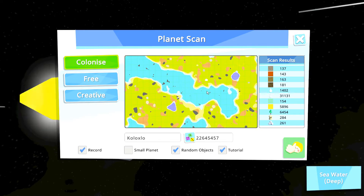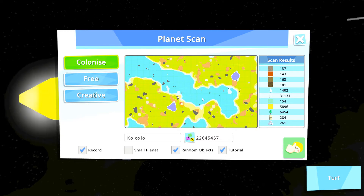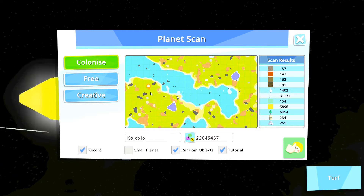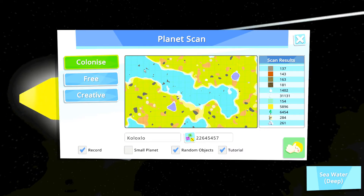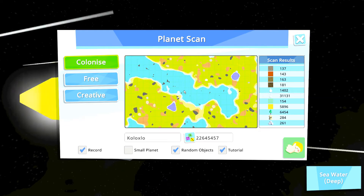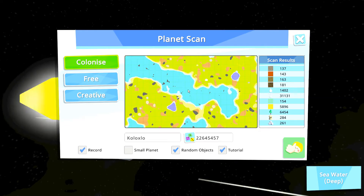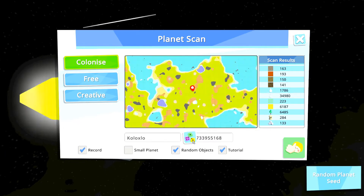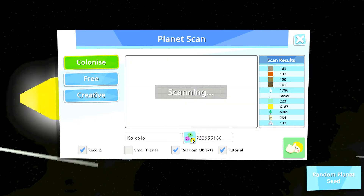What is wrong with this map currently? Your main land masses, which is this area over here and this area over here, are broken by this piece of water. So this is not the ideal real estate that we are looking for. But never fear, we can randomize the planet seed in order to find a proper map.